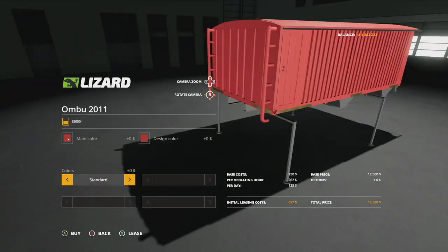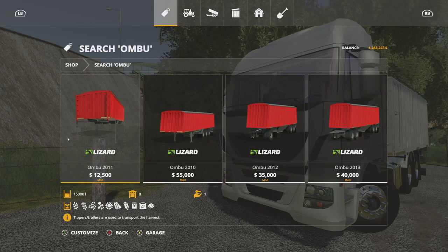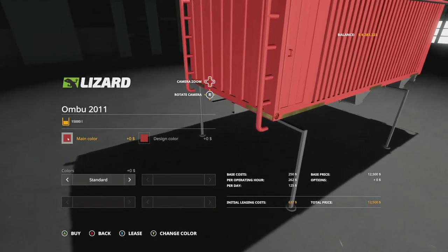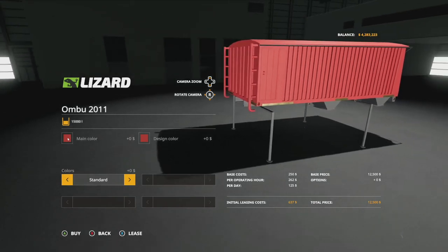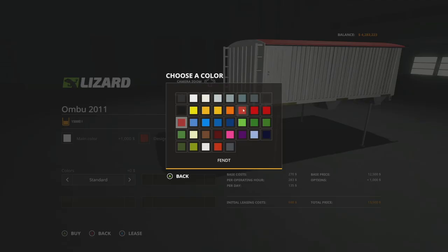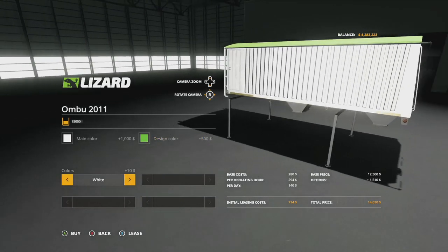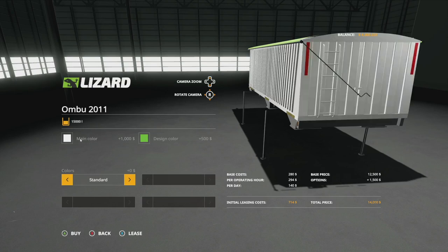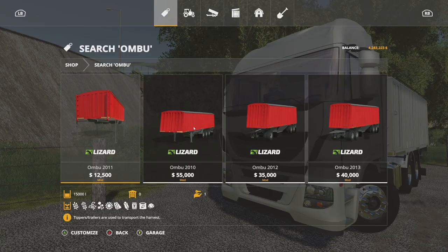We've also got the Eurotronic 330 Argentinian Hopper, which shows up as the OMBU 2011. This holds 15,000 liters and only takes up two slots, totaling 10 slots between the truck and this. Your colors are the same — main color, choose whatever you like. Design color is on the top. Colors — standard will match your main color, white is just white, and black is just black.